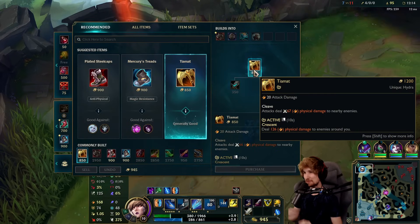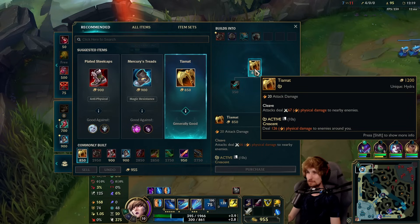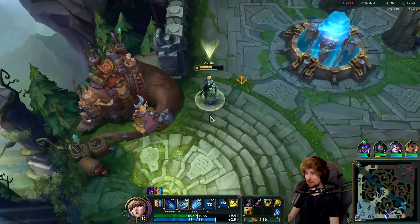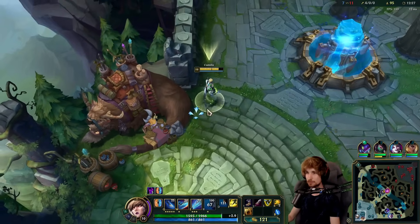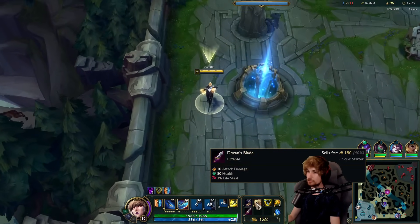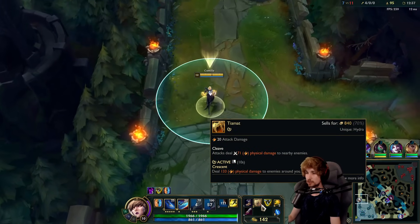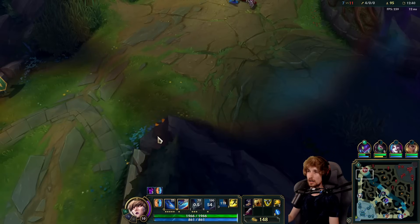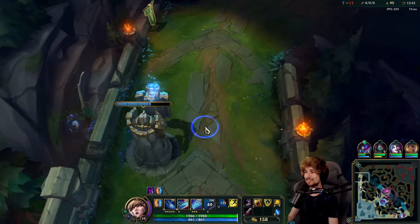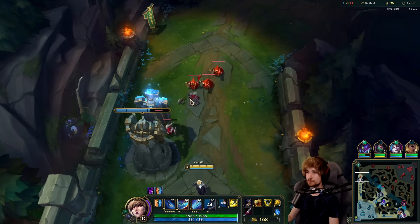It is officially time. The problem that we had the entire game is officially fixed. There you go — we have AOE now. We finally have waveclear. I love this part of the game. This is the most fun part. When you get Trinity and you have Tiamat, I would say this is where the game begins. This is where Camille is at its peak. Especially once you eventually buy Hydra — Hydra is so nice. But once you buy Tiamat, it's game-changing. It's going to change your combo, everything that comes with it.